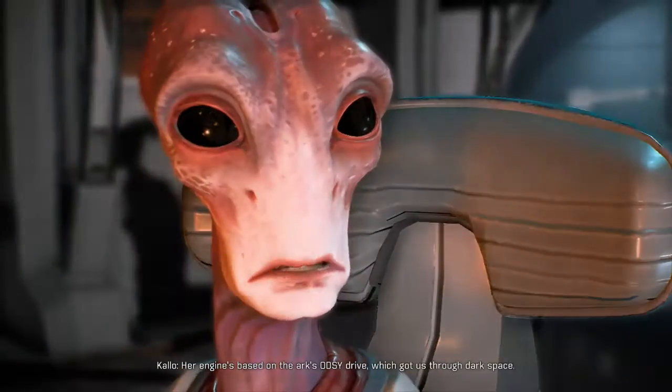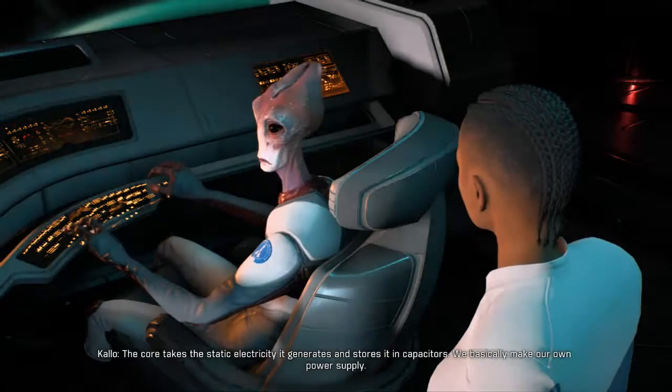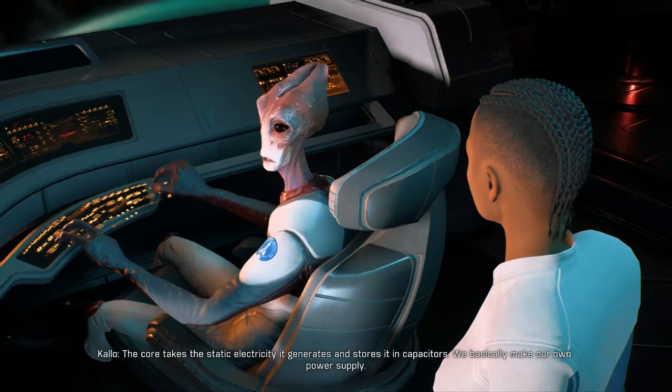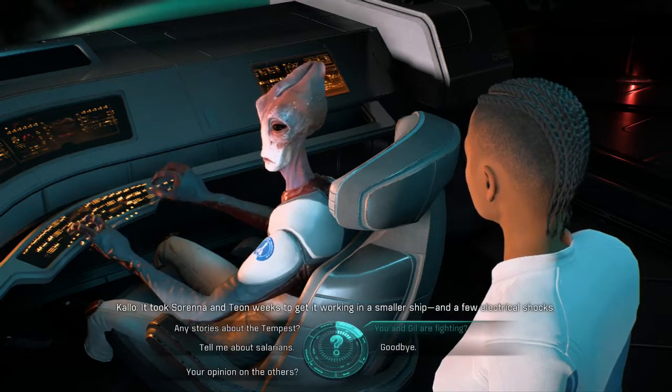Her engine's based on the Ark's Odyssey Drive, which got us through dark space. The core takes the static electricity it generates and stores it in capacitors — we basically make our own power supply. It took Serena and Tion weeks to get it working on a smaller ship, and a few electrical shocks.